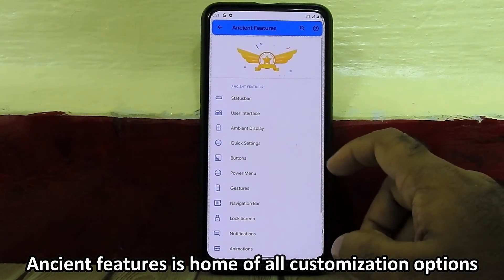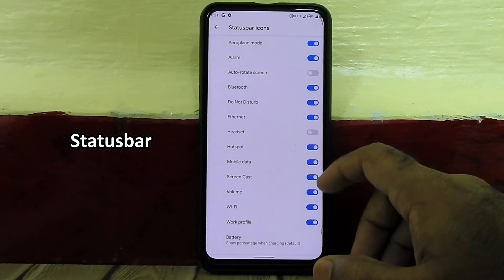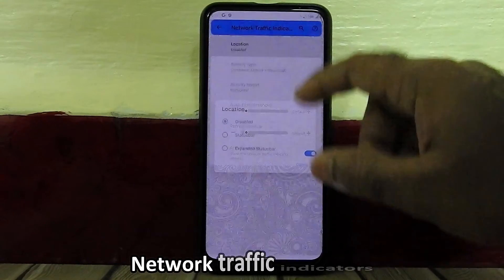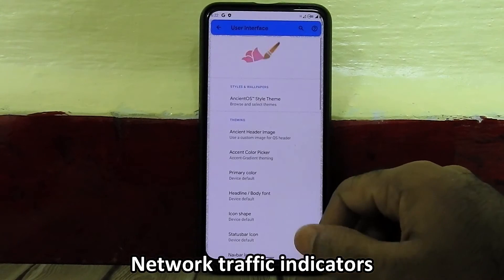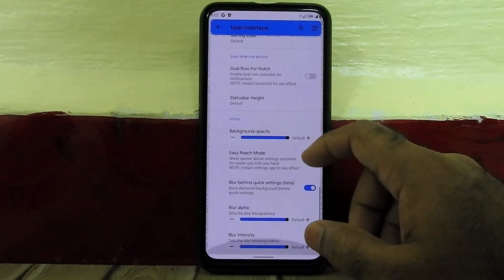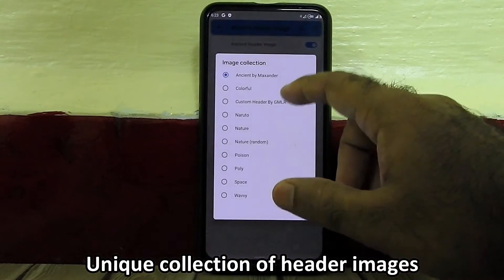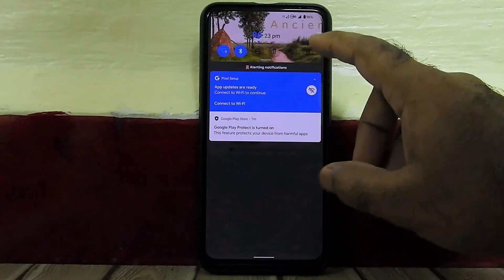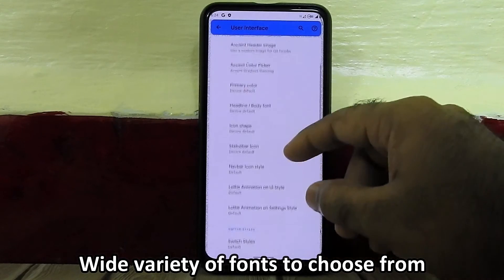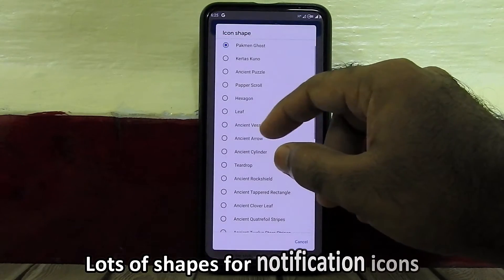Ancient Features is where we can customize all the options in this ROM — including status bar, network traffic indicators, and user interface settings. Here you can change fonts, header images, colors, and lots more. There are also lots of notification icons to choose from.